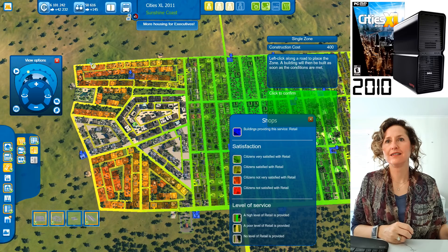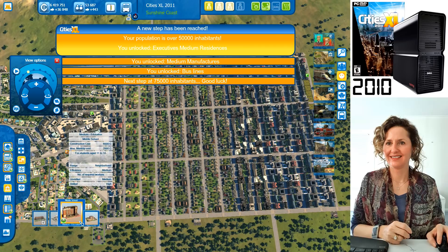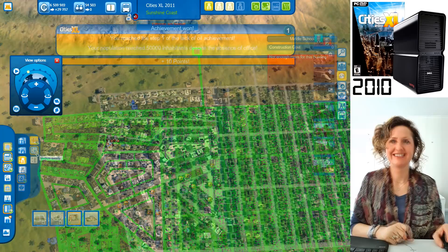What about a high school? These kids are going to graduate. You can add a middle school — let's put it next to a primary school. You've reached 50,000 people — which unlocks medium density executives! At 54,000 people, you could build medium density executive housing in this area near their offices.